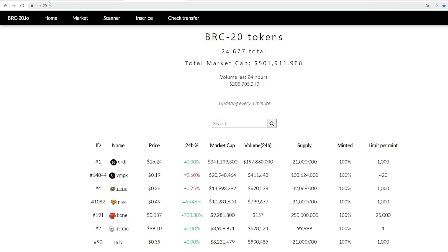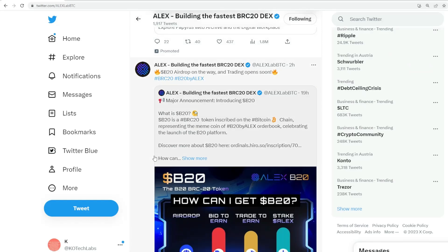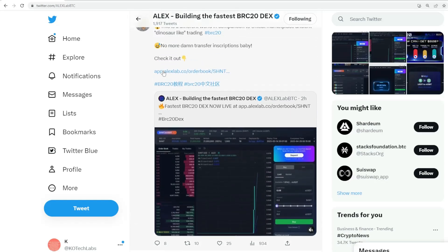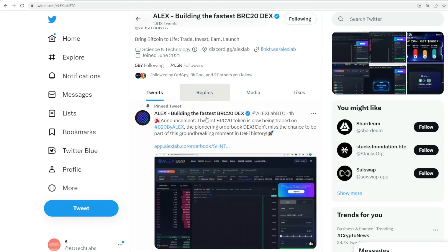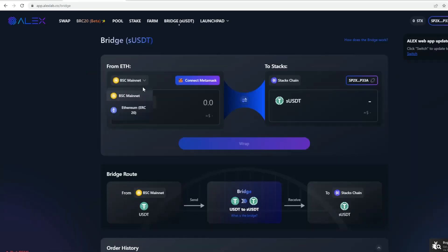If I pull up ALEX, the first DEX — they've actually now launched, and they've launched their first projects within their ecosystem on their DEX. What you need to do, if you haven't done so already, is bridge assets over. You go to the bridge, connect your MetaMask, and currently with USDT you can move funds over to the Stacks chain — which is the L2 — and it gets converted into sUSDT.